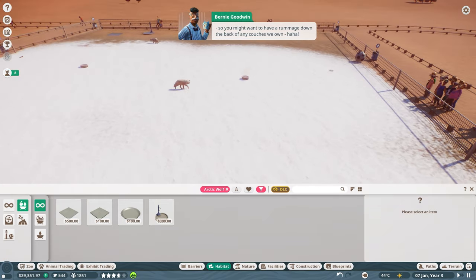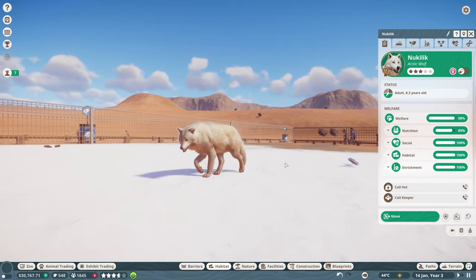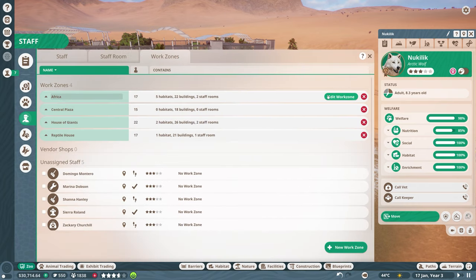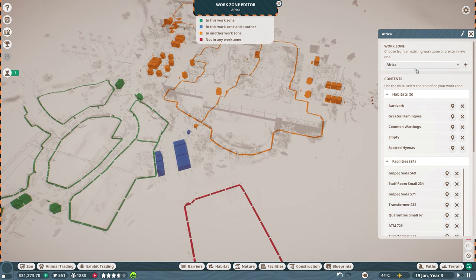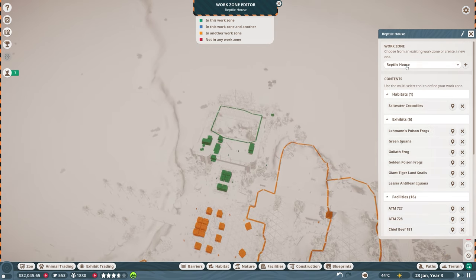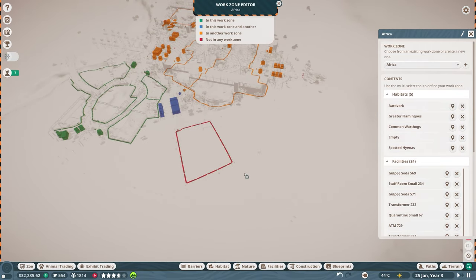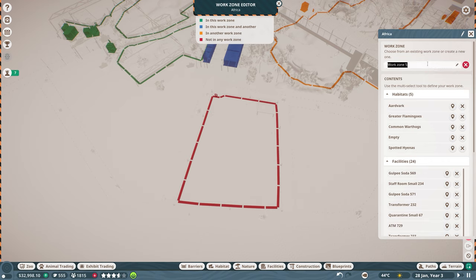We can see these arctic wolves playing with the chew toy - really cool! There's also a bunch of poop over there, but let's check staff and work zones. Let's edit the work zones - we have Africa, House of Giants with hippos and elephants, Reptile House, and Central Plaza. Africa probably warrants its own work zone. We'll definitely make our own work zone for the arctic area.